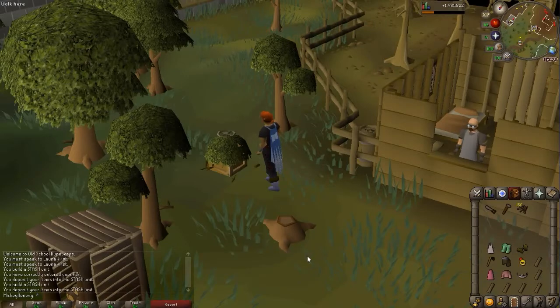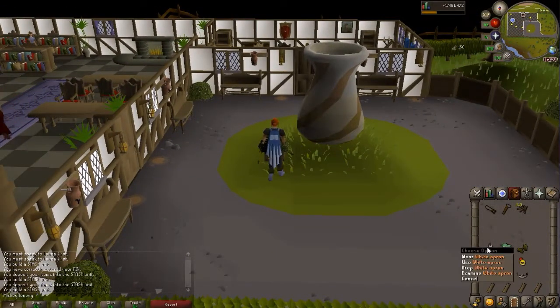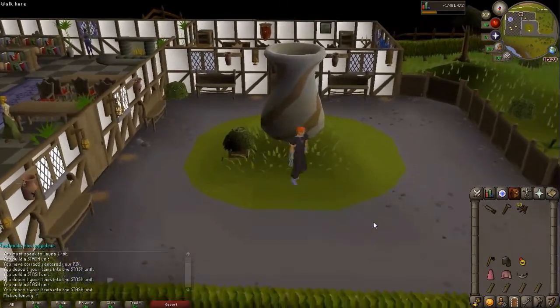Let's head down to the exam center for the next easy stash location. Here at the exam center, right next to the big urn. Outside, you will find the next stash — it requires a white apron, green boots (the gnome boots), and leather gloves.